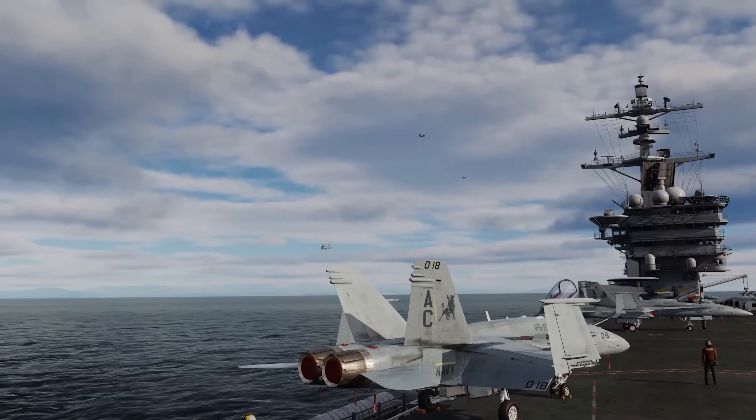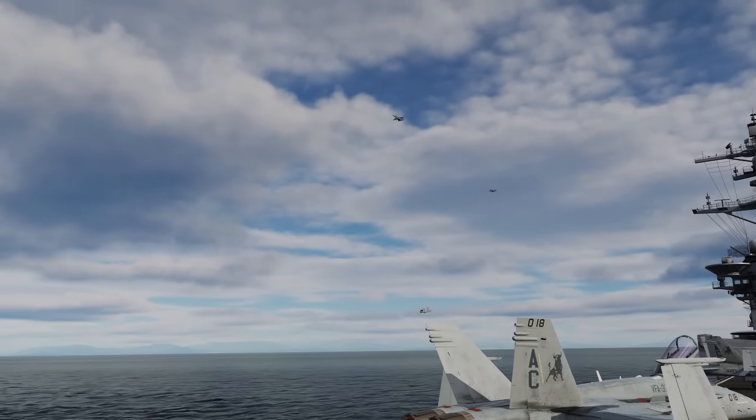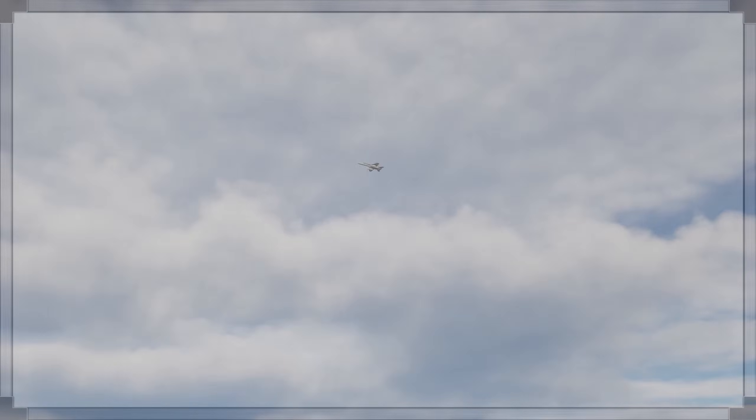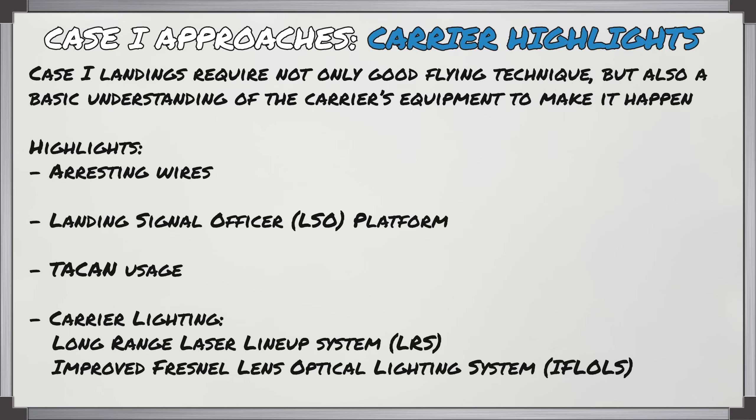G'day virtual pilots, it's Rick Graham and in today's video we're going to have a look at doing the Case 1 approach in the F-18. Case 1 landings require not only good flying technique but also a basic understanding of the carrier's equipment. So we're going to look at some highlights in the arresting wires, the LSO platform, TACAN usage, as well as the carrier lighting involved.